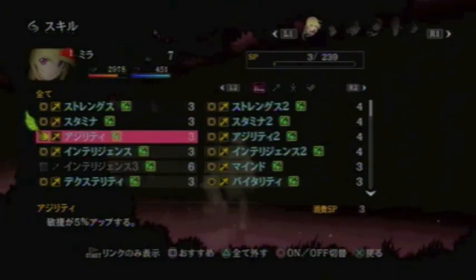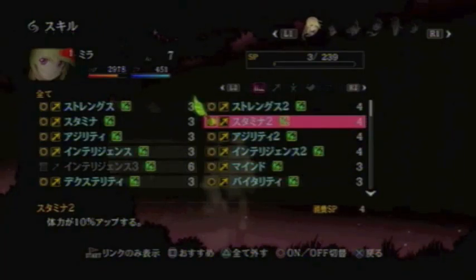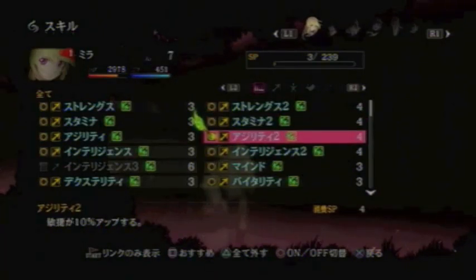Next comes Agility, which increases your Agility by 5%. Now these level 2 skills will increase your stat — so like Strength, Stamina, or Agility — by an additional 10%, for an overall increase of 15%. This doesn't affect increases from your equipment.